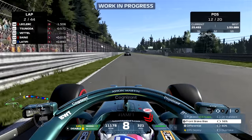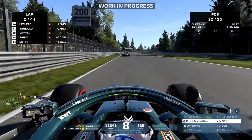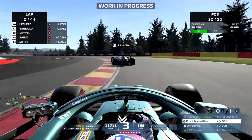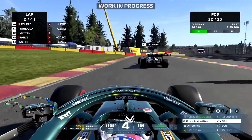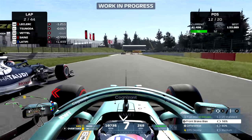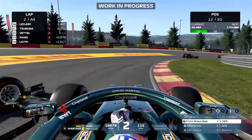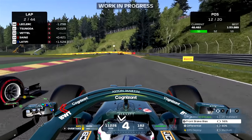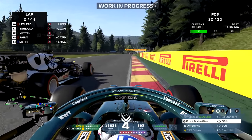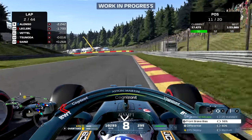Going on the outside of Sainz, which is actually convenient because we pick up the slipstream from Tsunoda. I do recommend going from the outside down the Kemmel Straight as you will pick up the slipstream from the car in front as they stick to the racing line. We're all over the back of Tsunoda - that didn't take very long at all. Looking up the inside going downhill, but just not enough. He's opened the door and we've made a bit of contact. Very risky because if we get that side pod or floor damage, it will basically rule us out of this race - there's no way to repair that damage.